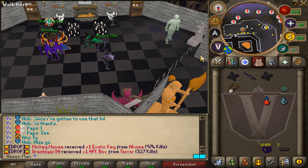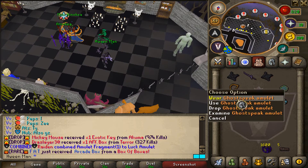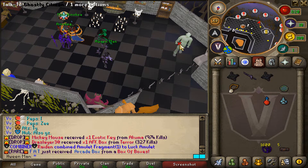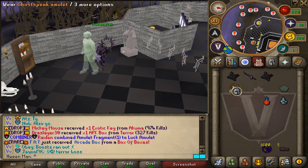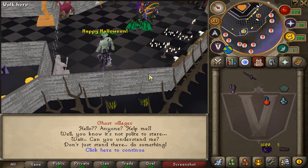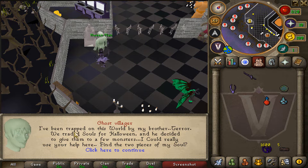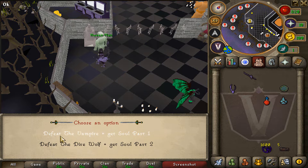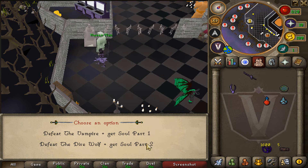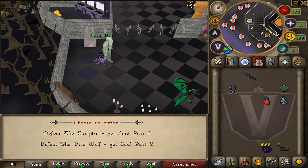The ghostly citizen can be found south of home. To speak with him you will have to wear a ghost speak amulet, otherwise it will just say woo woo. Let's wear the amulet and talk with him. He says he has been trapped in this world by his brother. You can either defeat the vampire to get a soul part one, or defeat the dire wolf to get a soul part two.